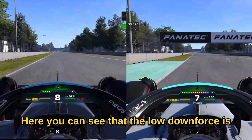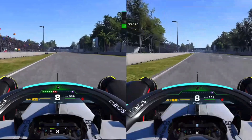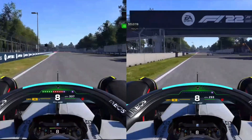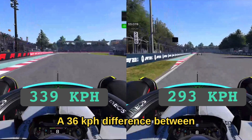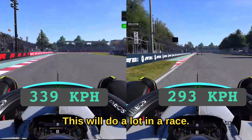Here you can see that the low downforce is much faster — 36 kph faster, which is incredible. At the end it stops at 339 kph versus 293 kph, a 36 kph difference between highest and lowest downforce. This will make a big difference in a race.